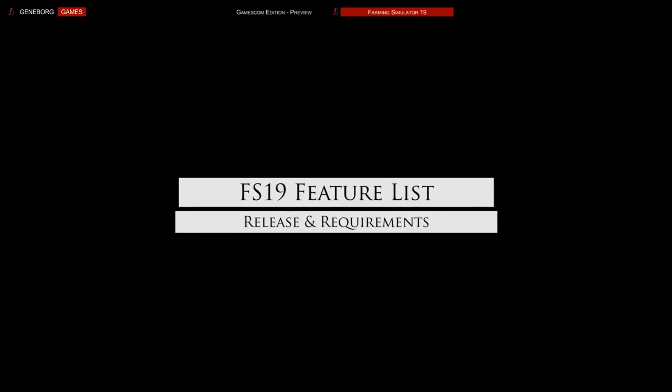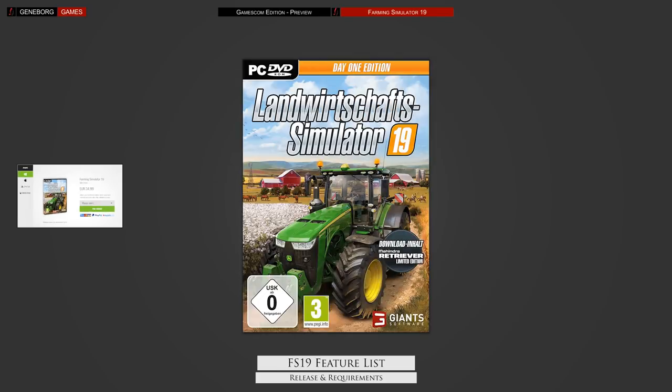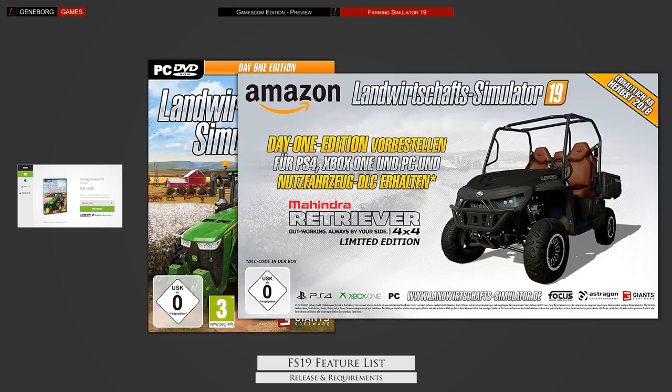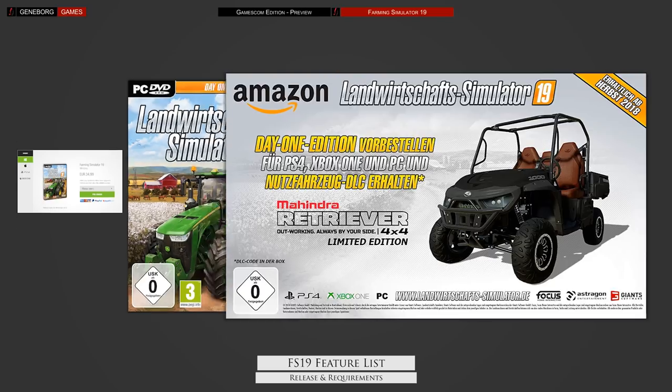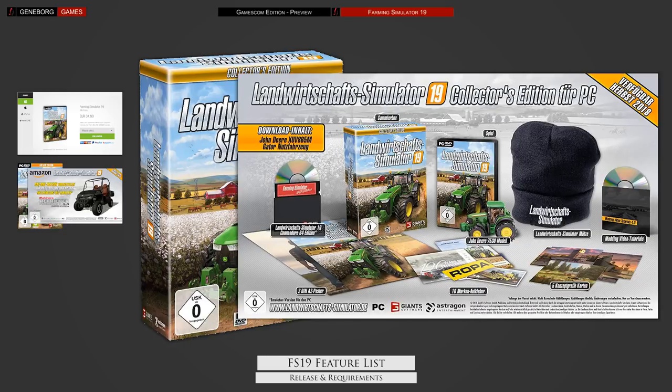Farming Simulator 19 will be released on November 20th, 2018 for PC, Mac, Xbox One and PS4. Pre-orders have already started and you can get two versions. The Day 1 edition is available on all platforms and includes a bonus vehicle, a Mahindra Retriever — that's a small 4x4 UTV. There is also a collector's edition available for PC, including another exclusive vehicle, a John Deere XUV865M.